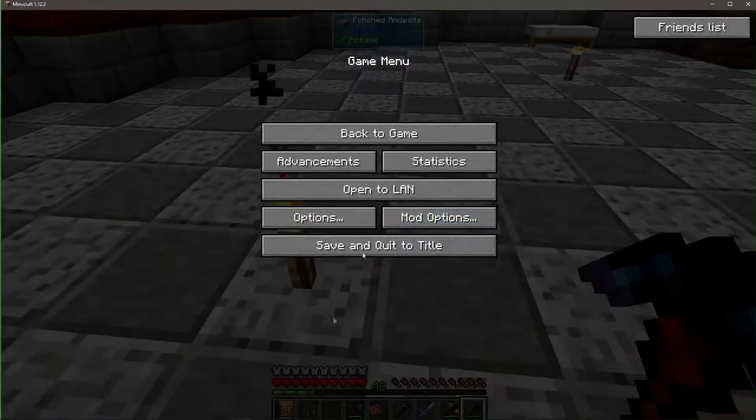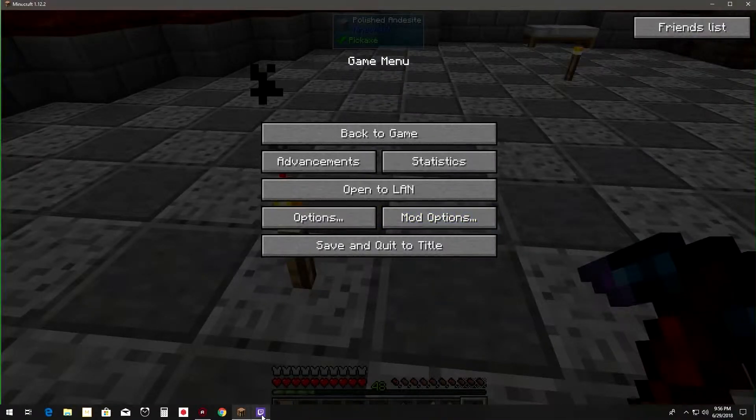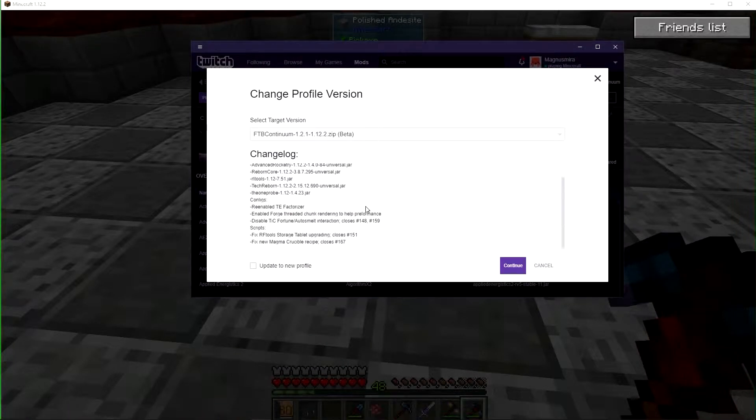I'm going to pause this right here. We're going to bring up the configs here. And if you see right here, this is the 1.2.1 update. Right here: "Disable Tinker's Fortune slash Auto-Smelting Interaction." I don't know what these were - I'm assuming these were bug reports.